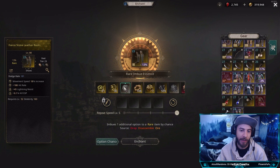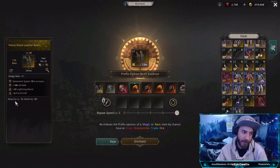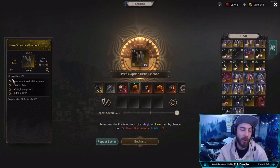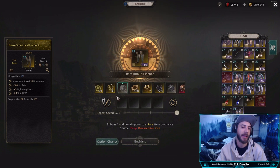You'd get rid of one and then you'd have to identify it again with the rare imbue essence. You can also just reroll the prefixes — if you get really good suffixes and only want to reroll the prefixes, use the prefix option birth essence and it will only roll those prefixes. Same goes for the suffix option birth essences — it'll just reroll your suffixes. Or you could use a removal and then use a coin to get the next stat that you want.